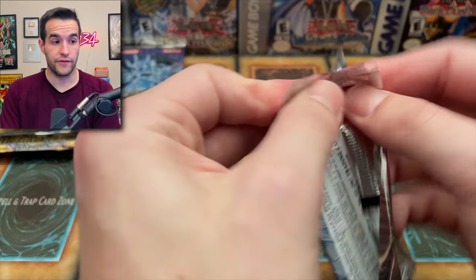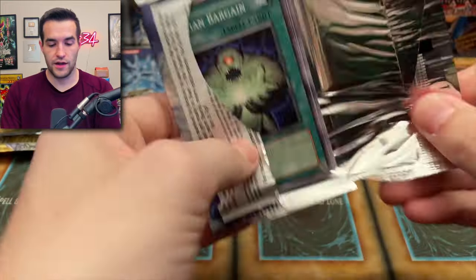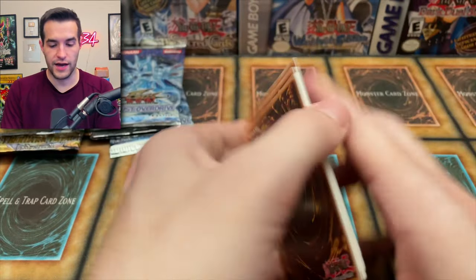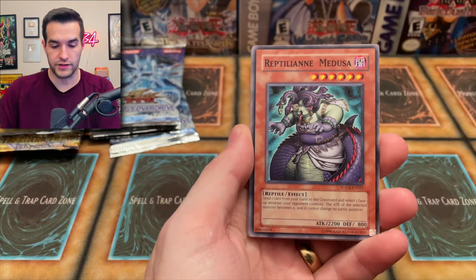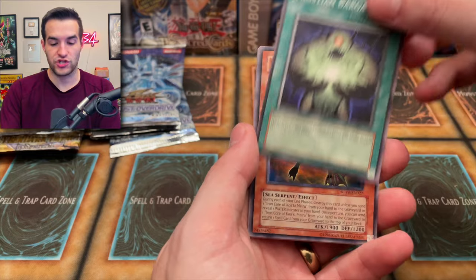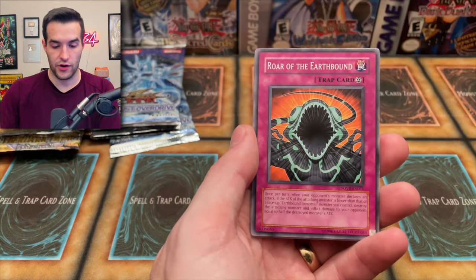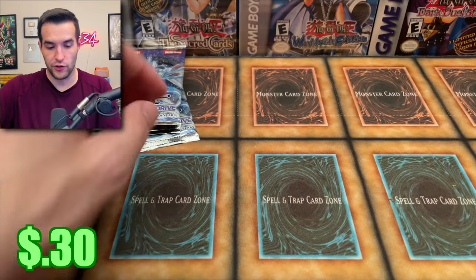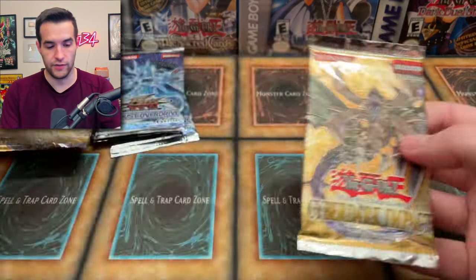Stardust Overdrive — let's pull something good, can we pull a Ghost Rare? Come on! Spiritual Forest, Reptilian Medusa, Lemon Impulse, Faustian Bargain, Sea Panther, Roar of the Earthbound, Reptilian Gorgon, Spider Spider, and Lord British Space Fighter.